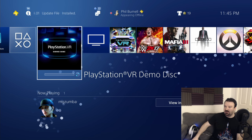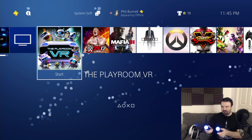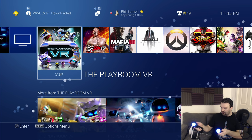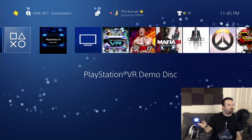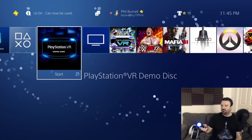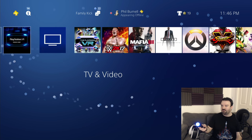Demo disc looks like it's installing. Maybe I'll mess with the playroom. Oh God, what just happened? How did that just happen? It moved. How do you move with these things? If I hold the trigger, it goes back and forth. Look at that. Looks like it's installed now. The demo disc. Alright, we're going to give it a shot.